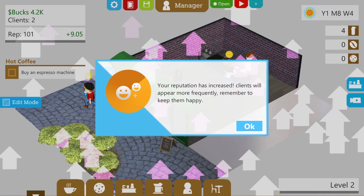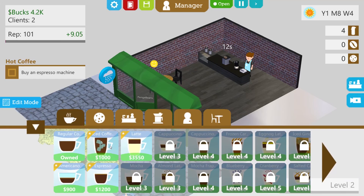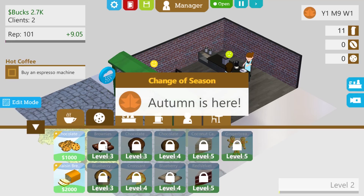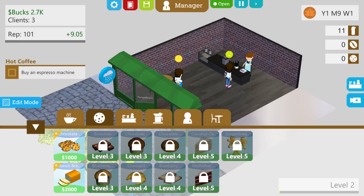Your reputation has increased — clients will appear more frequently. Remember to keep them happy. Lots of trippy arrows flying up into the sky. Has that levelled me up? Level two — oh my God, I can actually research different drinks! Iced coffees, Americanos. Is a regular coffee not just an Americano by a different name? And food — I can research chocolate brownie cookie things. Autumn is here. Everybody likes sort of little cookies in autumn. A new internet meme has boosted the popularity of mocha frappe.